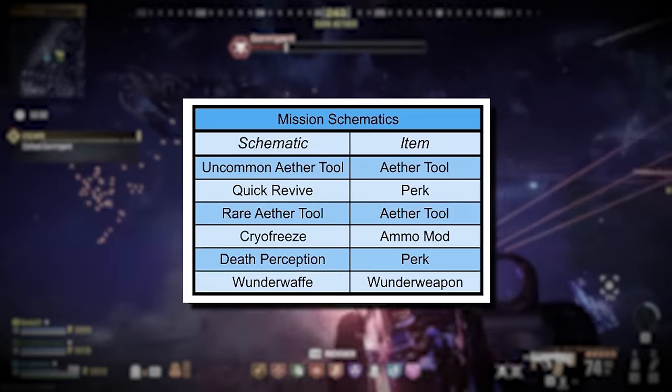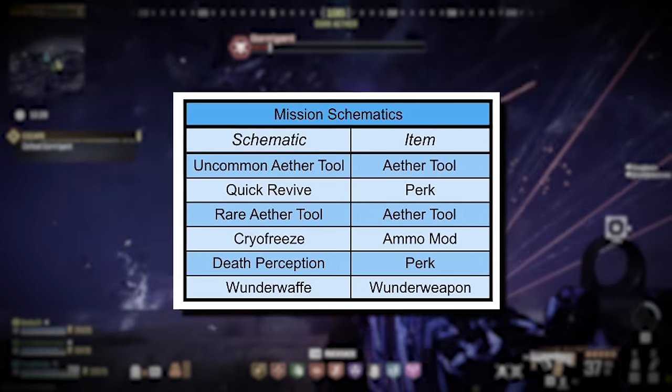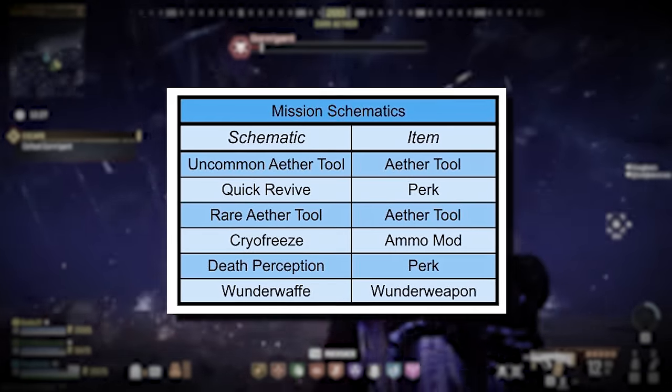You'll find these schematics through completing Tier 3 contracts. Additionally, some schematics are tied directly to story missions. This means you'll need to progress through the acts of your story missions to unlock these schematics.